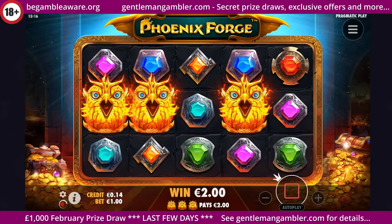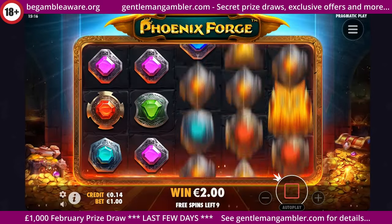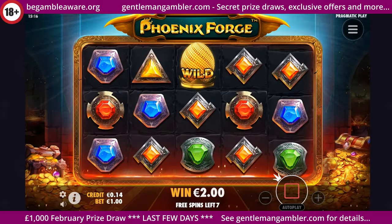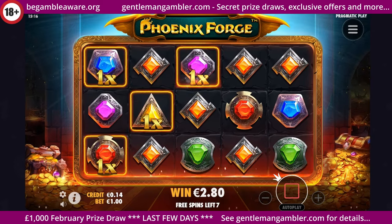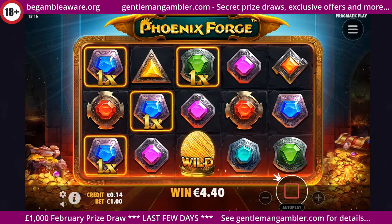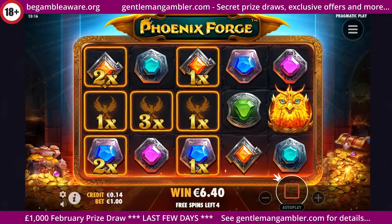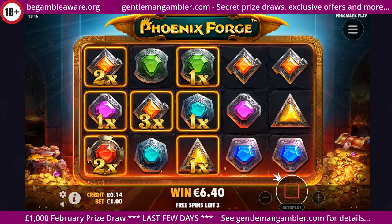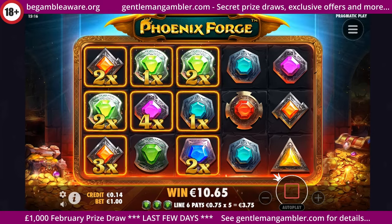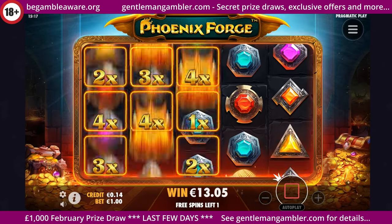Right, here we go then with Phoenix Forge. 10 free spins. Not a good start. It's all about the connectors on this, getting your multibars moving. Need the purple probably on the first. This is not looking promising. Connected there and green. Did well to get that. Get a decent round on these last two, it might be okay.